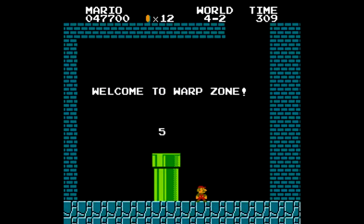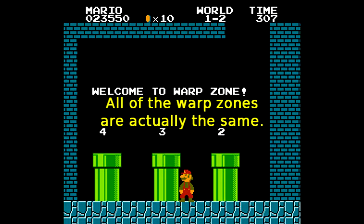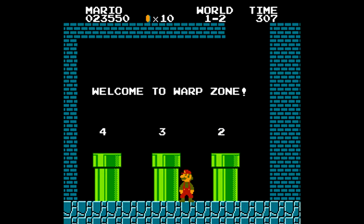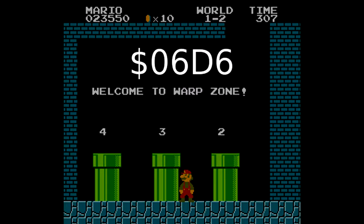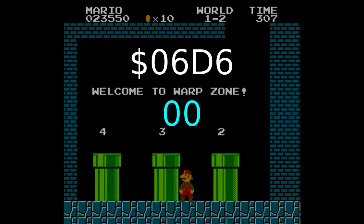But wait — that's in 4-2's warp zone. How do we get to that from world 1-2? Well, all of the warp zones are actually the same object, and the game determines which warp zone to load depending on the value at offset 0x06D6. By default this value is 0, which doesn't correspond to any warp zone, but that's okay because most of the time we aren't anywhere near a warp zone.